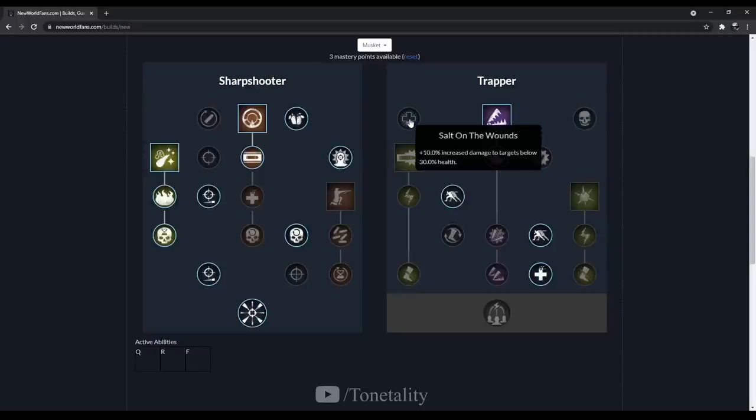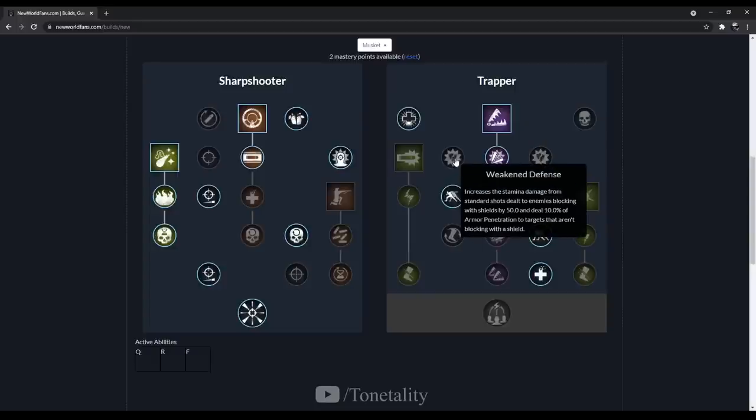The next trait is Salt on the Wounds — 10% increased damage to targets below 30% health. If you've noticed the damage difference between people in light armor versus heavy armor, people in heavy armor feel like you're just throwing wet noodles at them. The next trait, Weakened Defense, increases stamina damage from standard shots dealt to enemies blocking with shields by 50%, and deals 10% armor penetration to targets not blocking with a shield.